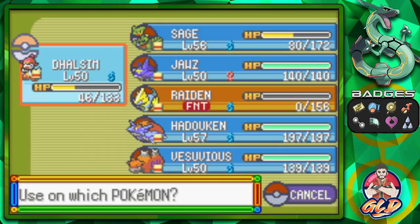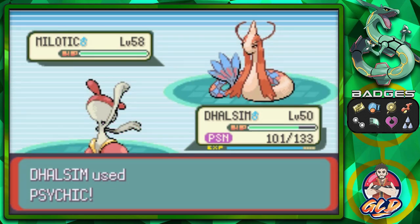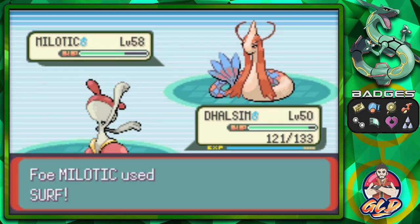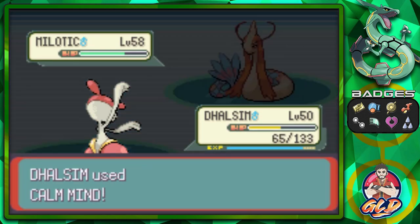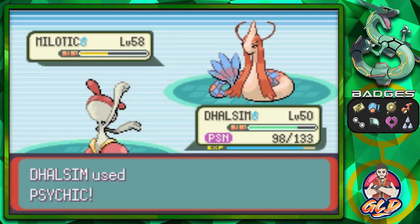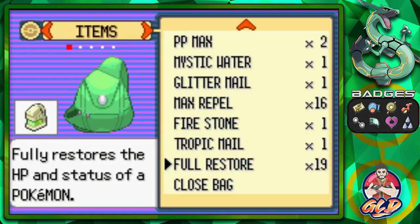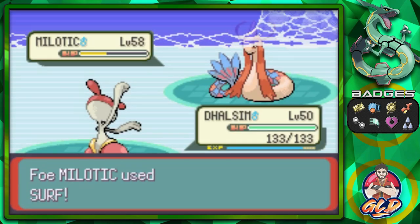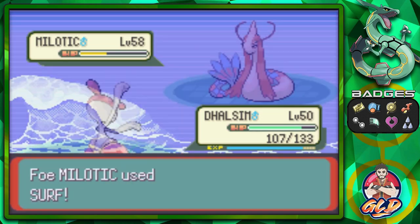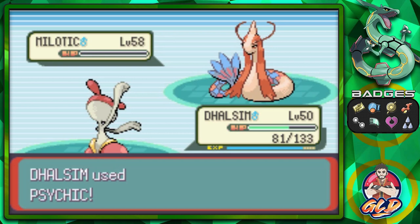One more Calm Mine — Full Restore. With three Calm Minds it's time for a Psychic attack! Milotic goes with Toxic on us. Psychic takes a huge chunk out of Milotic. We'll have to max out Calm Mind and use Full Restore on ourselves as the Toxic damage builds. Thanks to the lowered special defense, Psychic has more zing to it — Milotic defeated!